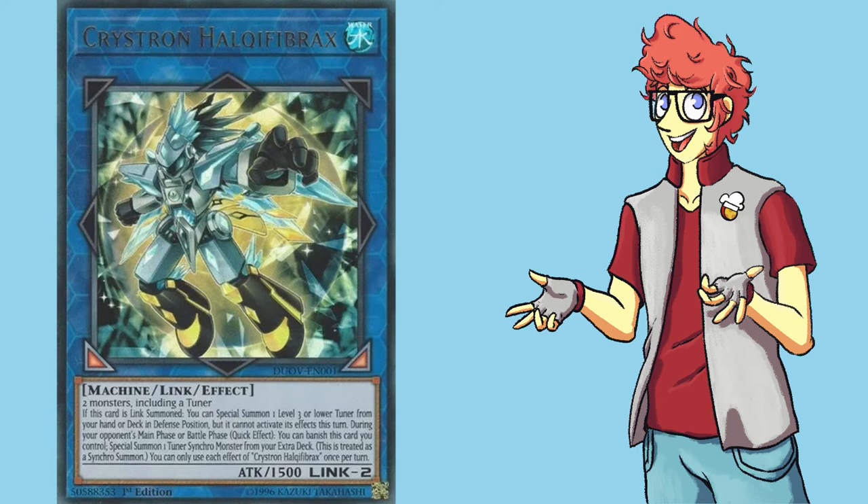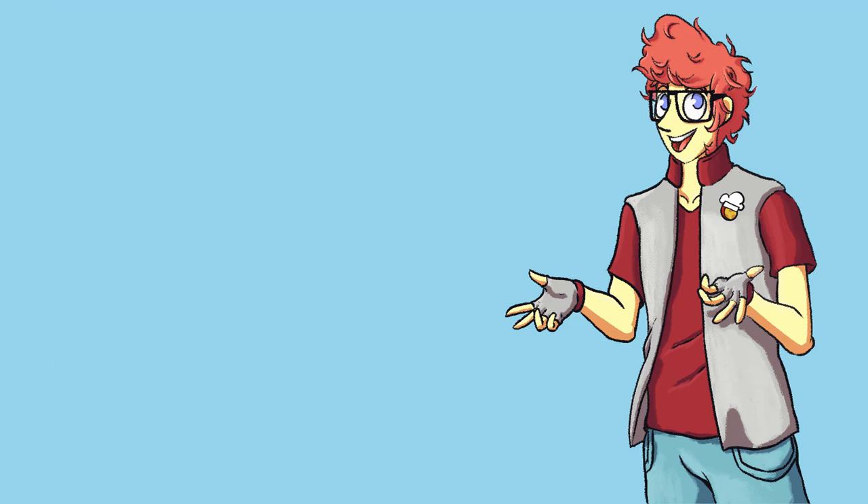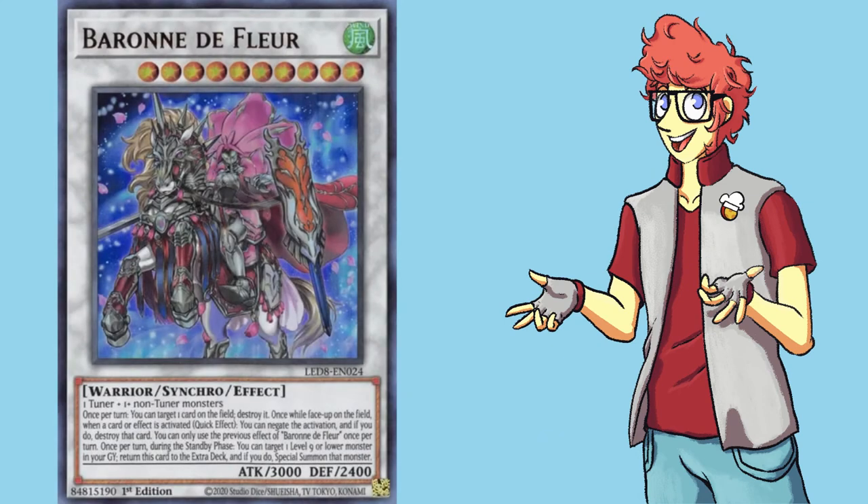Crystron Halqifibrax is in here because he's easy to summon. We run a couple different tuners, so we'll almost always have a free body to summon off his first effect. We can also banish this guy using his second effect during our opponent's turn to go into Desert Locusts. This is a weird synchro tuner monster that a lot of decks find difficult to run. Being an insect type, he fits our theme well. Being level 6, we can form our other synchros easily. Since Halq can bring the Locust out on our opponent's turn, we can actually use the Locust's effect to eat away at our opponent's hand. So what are these other synchros we can go into? We run a bunch of Link monsters, so Borreload Savage is an obvious choice — built-in negation and a big body is nice. Baron de Fleur is another Omni Negate who can also pop another card each turn. I still can't believe they designed this card to require such generic materials. Crazy.